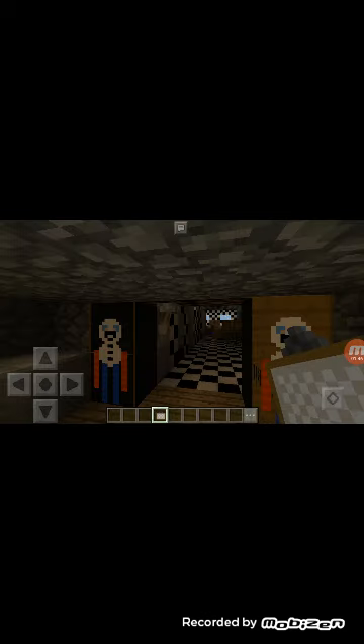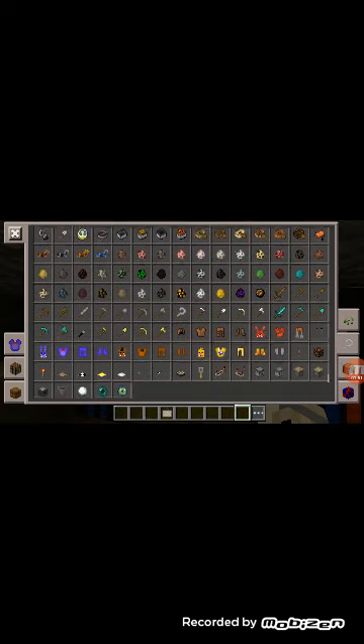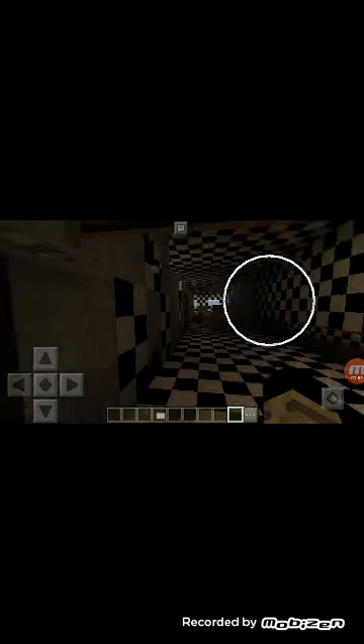And it's going to say FNAF texture pack. When you play it, it's going to show you the stuff that I showed you in the other video — about the FNAF Freddy's. It's a texture pack. It has all the stuff I had in my other video.